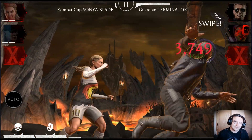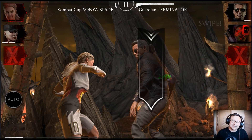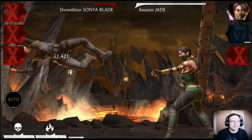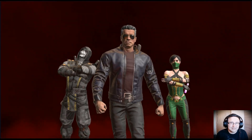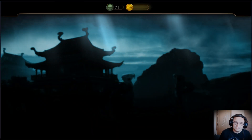Now I'm going to show you how I did it with my team. I do have some epic Tower of Horror equipment, but my Sonya is Fusion 4, my Demolition Sonya is Fusion 8, and my Cassie is Fusion 6. So I don't even have maxed-out basic characters, and it was really difficult because I was missing Johnny.